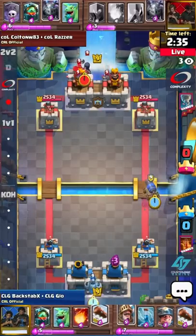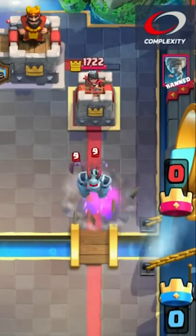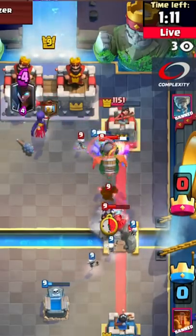Complexity versus CLG. Paul, that cannon cart getting through there doing so much damage early on — that's 800 hit points down so early. The golem is gonna make it down to the tower, and we're gonna get the splash damage. The double golem might splash damage there as well.